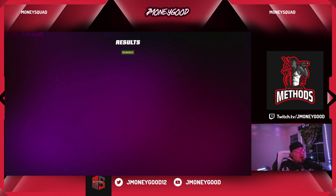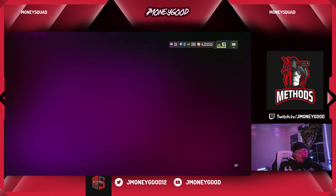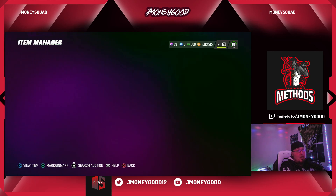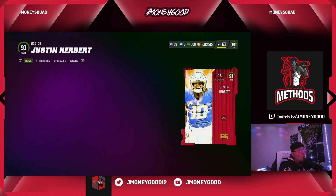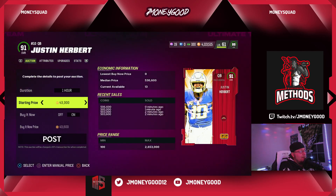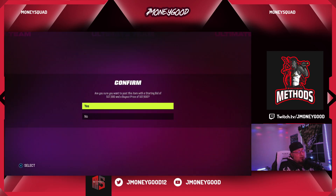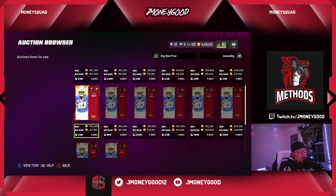Let's check what Justin Herbert is going for right now. I'm fine with the Lamar Jackson I have — I did buy the 87 Lamar and I've been using him in Weekend League. He's absolutely vicious, great release. But look — 510,000 coins for Herbert! That's beautiful. We'll go all the way back up to 600k. We have enough pieces to go ahead and create an 88 if we want to add one to the team. We'll take 450k — that's fine.